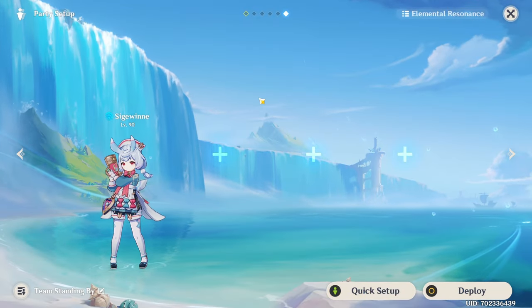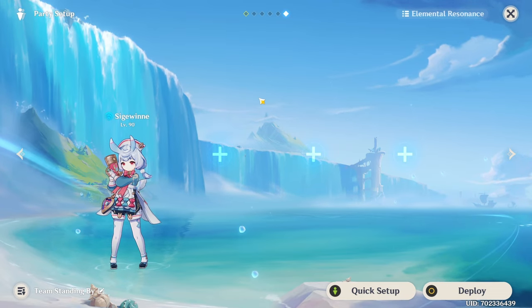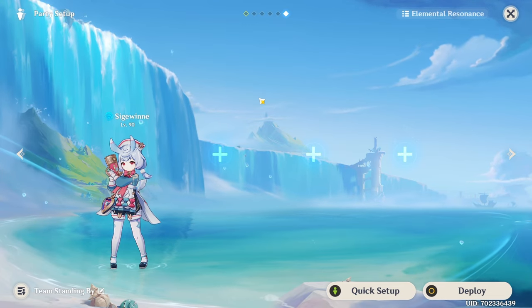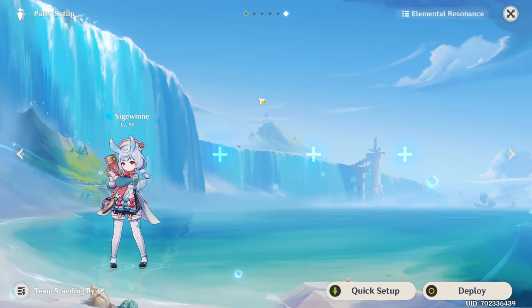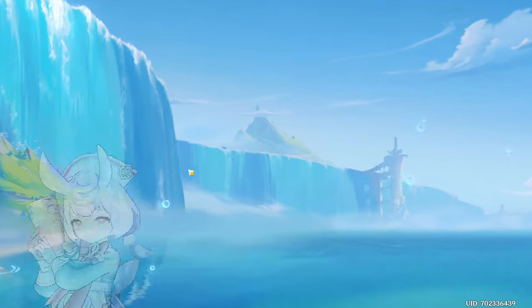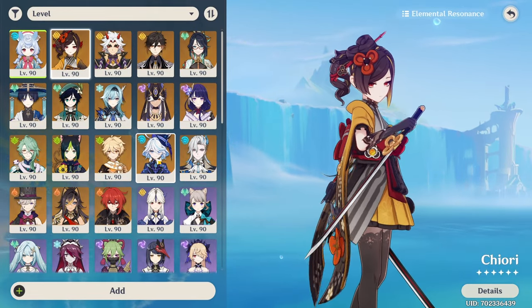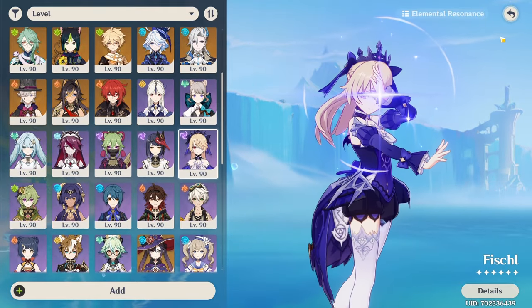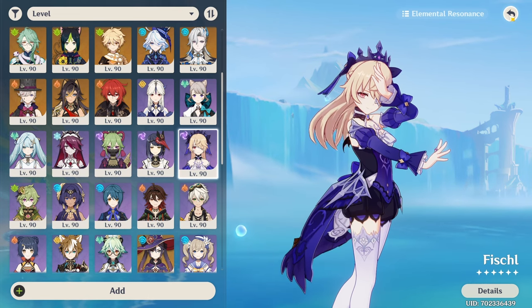As for team compositions, Sigewinne is a healer, so if that's all you expect from her — keeping your team alive — you can theoretically fit her in any team. But if you want to make use of her passive skill and find useful synergy, any sub DPS that does a lot of damage with their elemental skill while off-field will be pretty good. To name a few: Shiari, Albedo, Nahida, Furina, Yoimiya, or Fischl — any of those will benefit a lot from Sigewinne's passive skill.